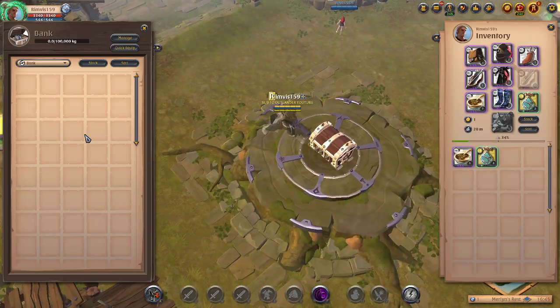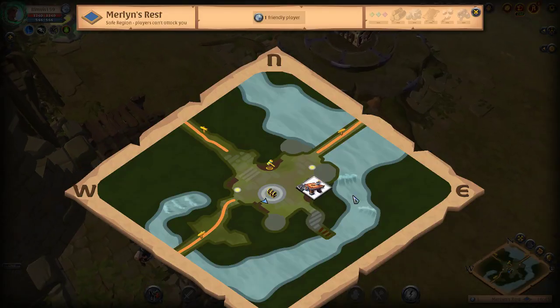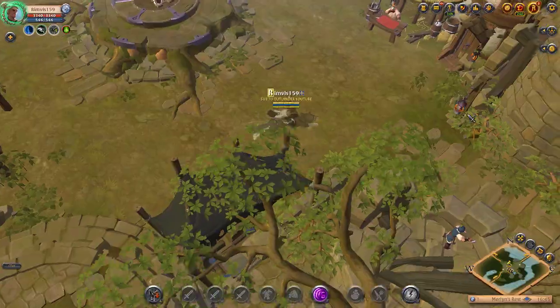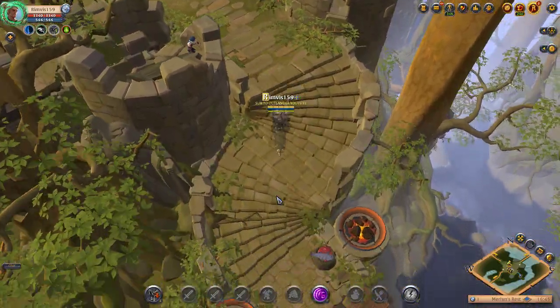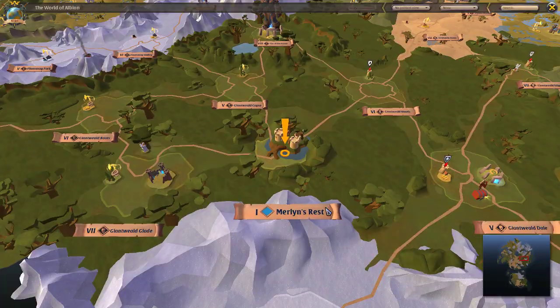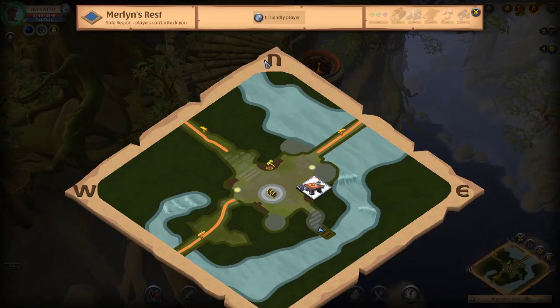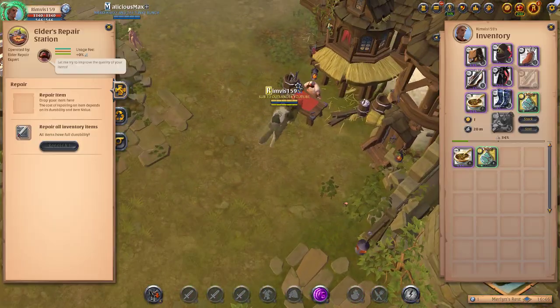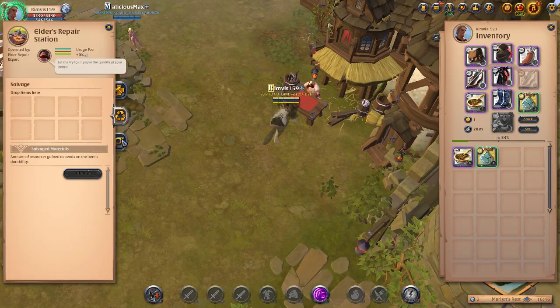There is a bank in the middle so you can store your items here, which is nice. There's also a broken bridge, and you can repair your stuff here up to tier 8.